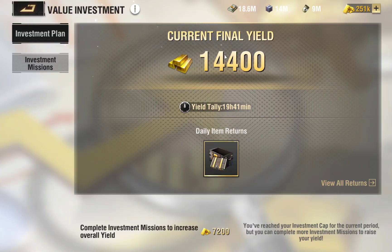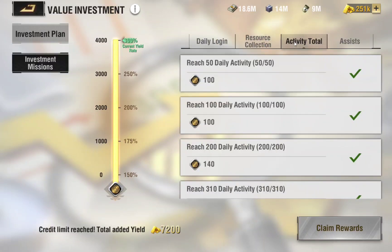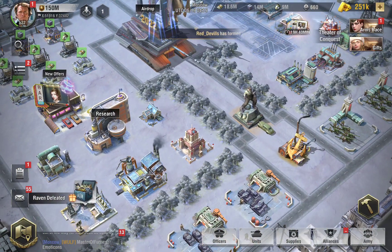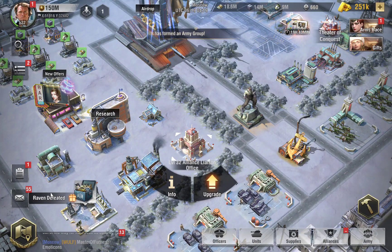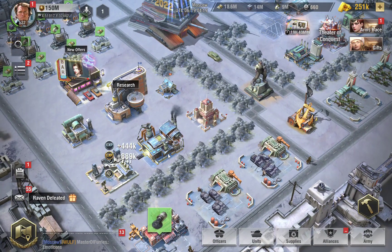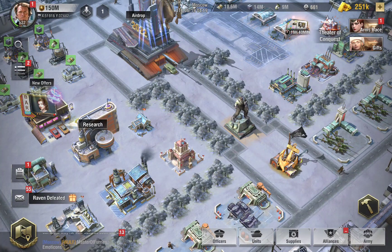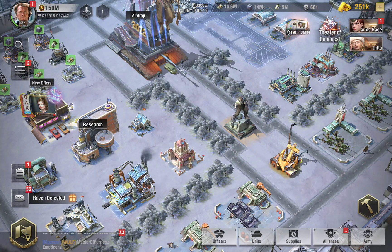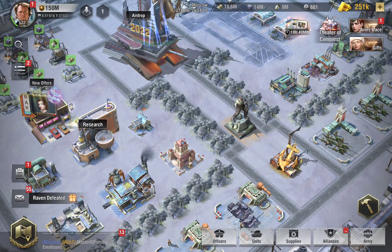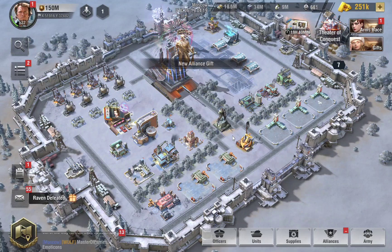All you need to do is purchase this pack and do exactly what you normally do. It's based on activity — you have to log in daily, collect resources, be active, do your missions, and assist players. When you see that little handshake icon, just click it and you've assisted a player. If you're looking to grow faster, you need to do your part and be active daily. Spending will expedite the process and help you, but you still have to do the normal daily stuff.